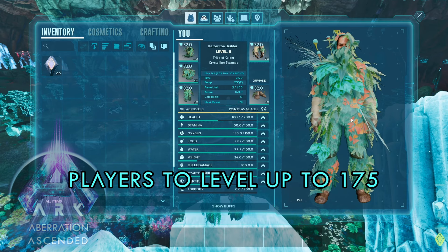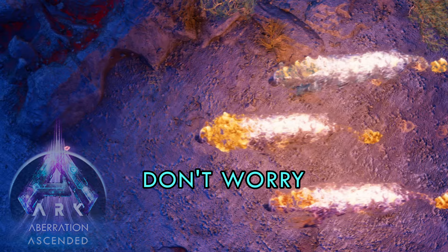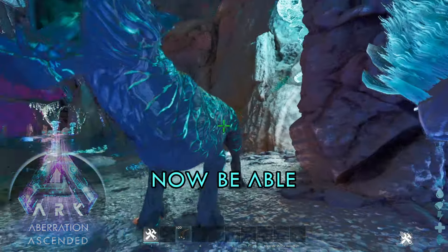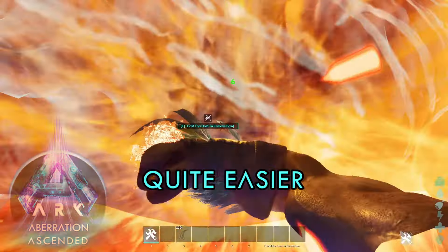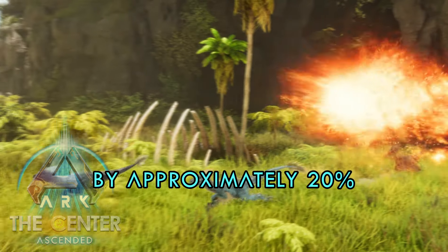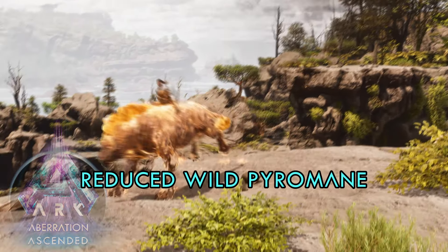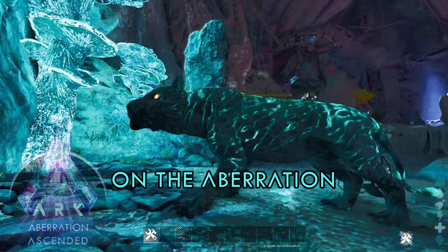Fixed being unable to equip a torch while mounted. Fixed the camera breaking when toggling for a mob while mounted on some creatures. Fixed the max player level being too low — players can now level up to 175 with everything unlocked. Pyromanes got nerfed hard: decreased drag weight to 149 so they can now be bola'd, reduced damage scaling by approximately 20%, and increased dash cooldown from 6 seconds to 12 seconds.